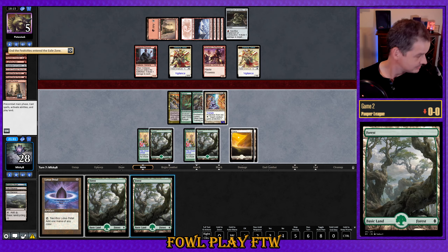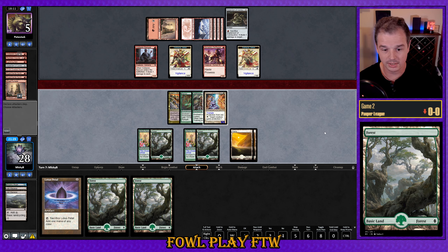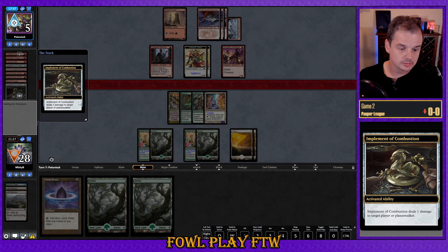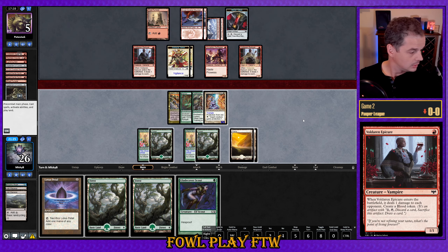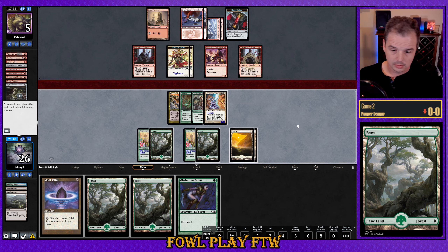We're just flooding with mana sources this game. Game plan is the same, so we'll pass back. Eight out of 17 lands drawn, so only nine left in the deck — that gives us good hit odds from the 44 cards remaining, 35 of which are spells. Opponent sacks Implement of Combustion, dealing damage to us, plays Epicure from hand — six cards in hand for them — and passes to us without even attacking with their samurai tokens. Our opponent probably has us on land, so let's go ahead and play out our Scout. At least it is a creature — we can give it protection from white with the Acolyte and force a block out that way.